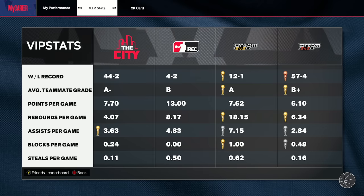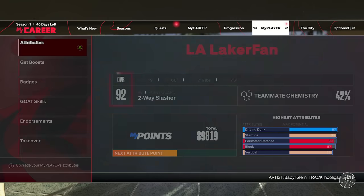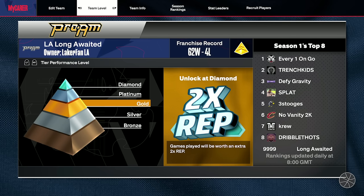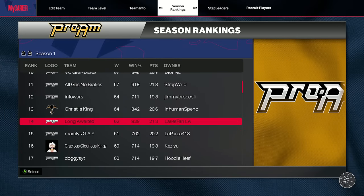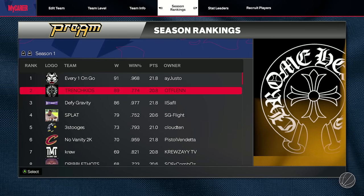In the 3v3 pro-am rewards tab, at bronze you get nothing extra, at silver you get 10% more rep, at gold 25% more — which is where our team is currently, unlocked at 50 wins. Platinum gives 50% more and diamond gives 2x rep at all times in this mode. It's now 24/7 ranked pro-am — you can play whenever you want, unlike in the past where it was limited to certain hours.